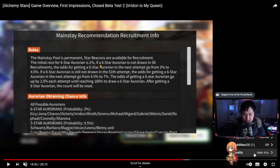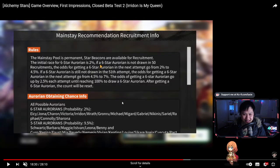Back on my footage - six-star Aurorians have a 2% draw rate, everyone is in the pool, and five-star Aurorians are at a 9.5% probability. Now let's talk about the pity. The first thing to note is that there is no guaranteed five-star Aurorian mechanic - unlike some other games like Genshin Impact where you're guaranteed the second rarest unit in 10 pulls, or Arknights where you get a five-star in the first 10 pulls. I don't believe that mechanic actually exists here.